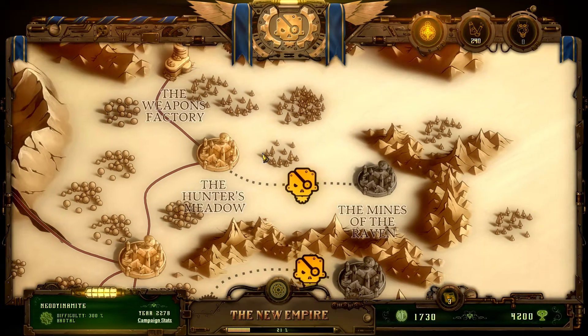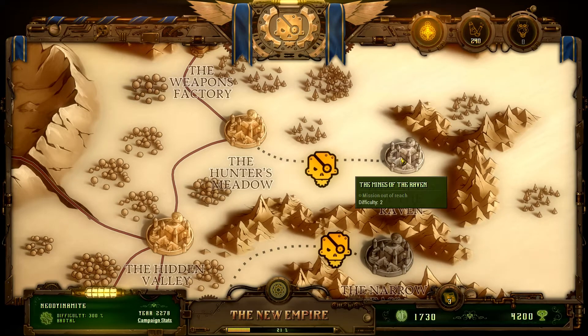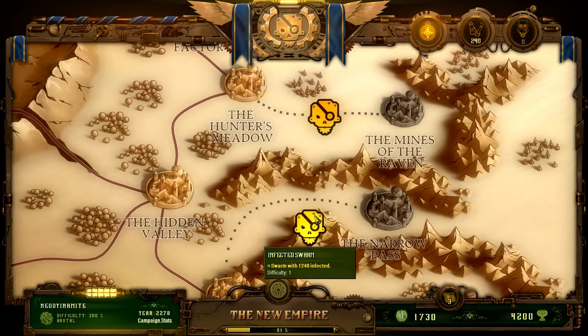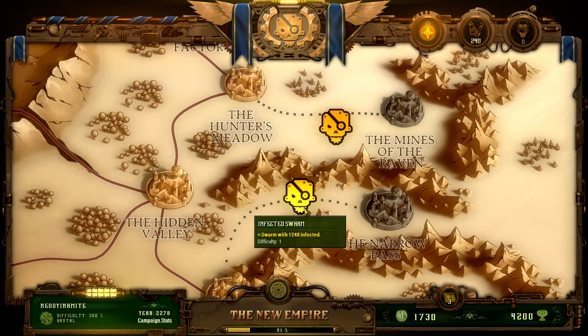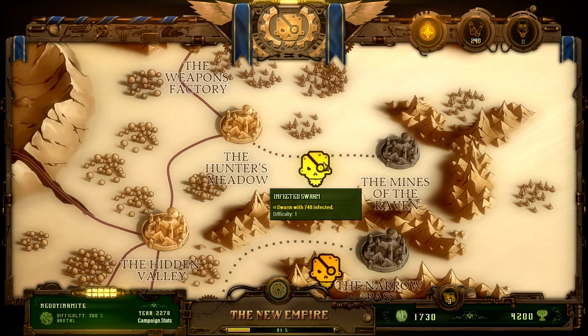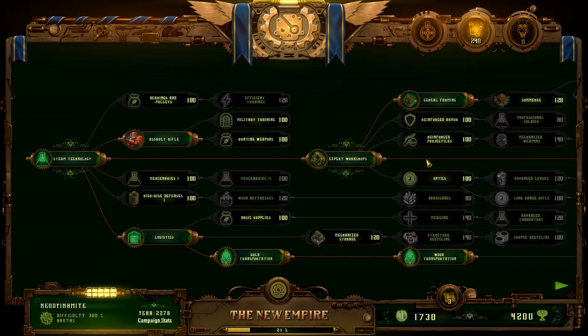Well, not exactly. They are standing in the way to establish a new colony in the side of the Mines of the Raven. I could actually try to go into the narrow pass, but this swarm is a lot bigger and I don't feel comfortable enough to face it right now. But we could try to face this one over here - 748 infected on brutal difficulty.